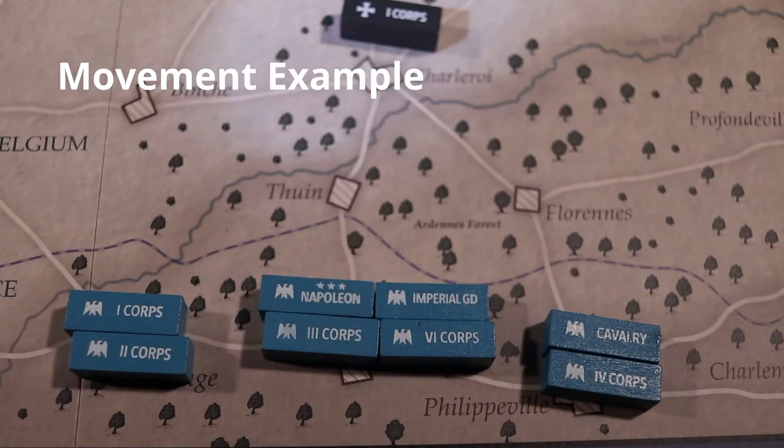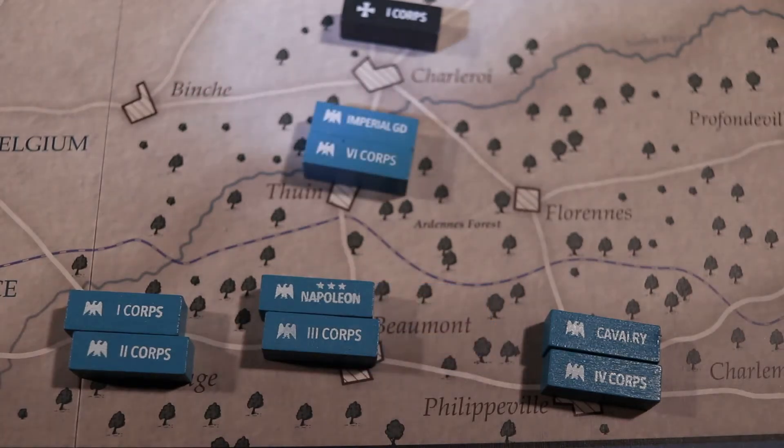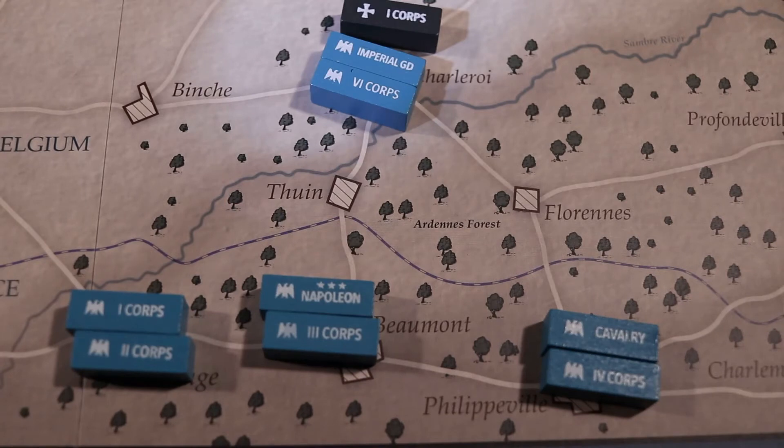The French player has five movement points on turn one. He moves the Imperial Guard and another corps to Tuin from Beaumont, which costs two of the five movement points. He then moves the same two units into Charleroi, which costs two more movement points. Because both units moved an additional location, they each lose a cohesion point.